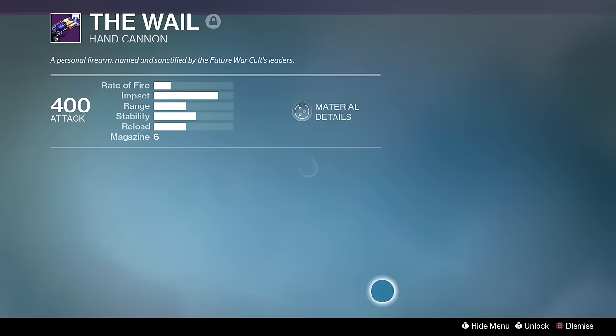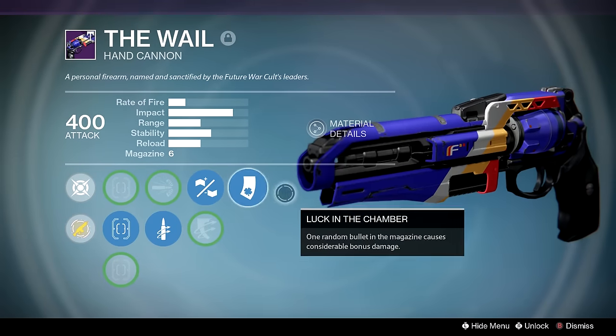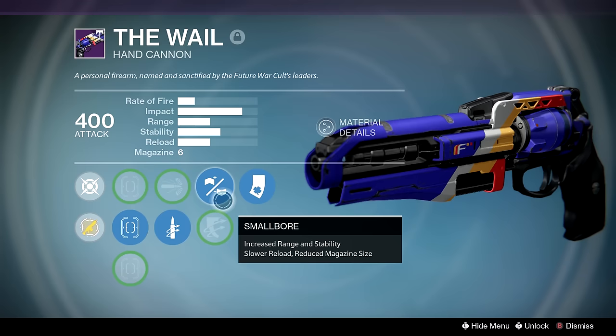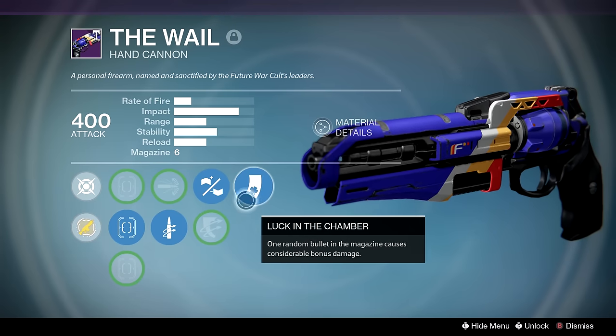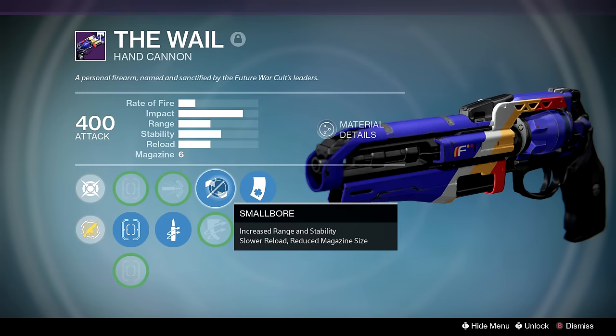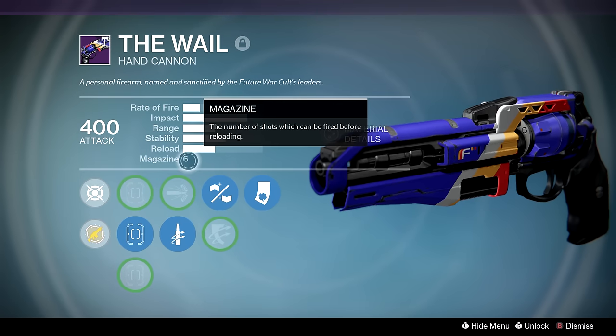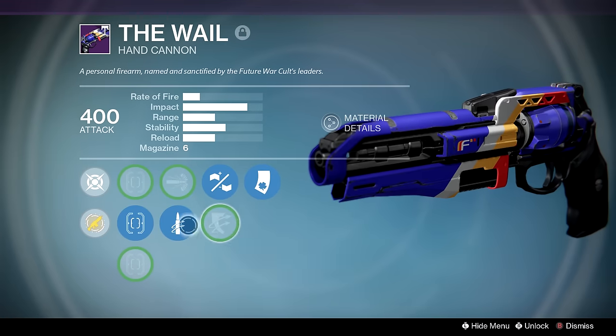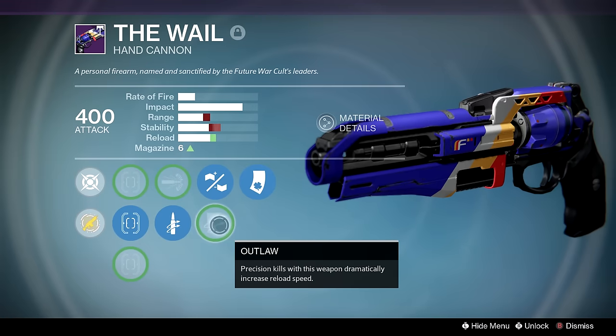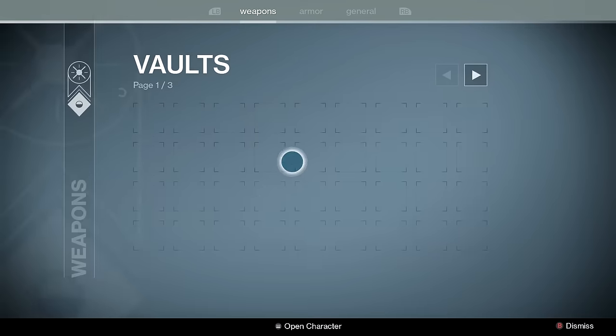The Whale — probably one of my best primaries of year three. Quick Draw, Small Bore because you can't get Rifled Barrel, and Luck in the Chamber. Small Bore is actually better than Rifled Barrel here because it makes it a one-in-six instead of one-in-seven chance for Luck in the Chamber to proc. I also have Outlaw in case I ever want to use it in PvE — but the secret is I don't ever use it in PvE.